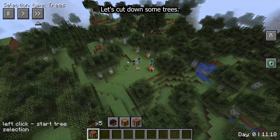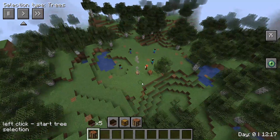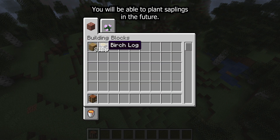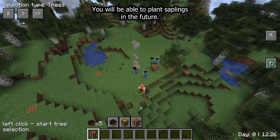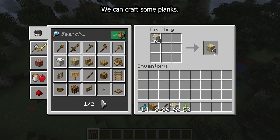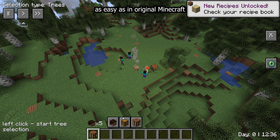Let's cut down some trees. Now we have a lot of saplings and logs. You will be able to plant saplings in the future, but currently we are interested in the logs — we can craft some planks. Yes, it's still as easy as in original Minecraft.